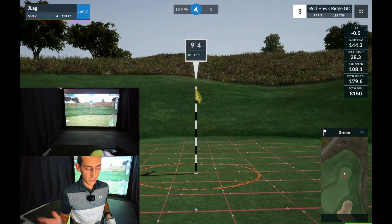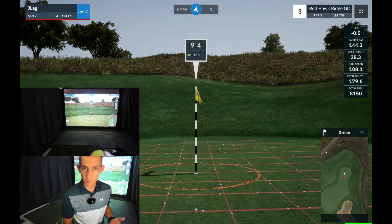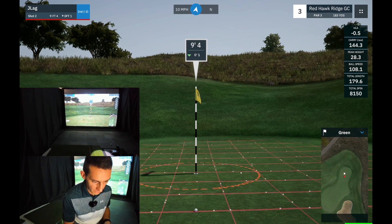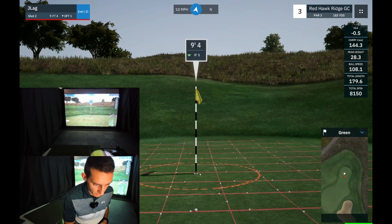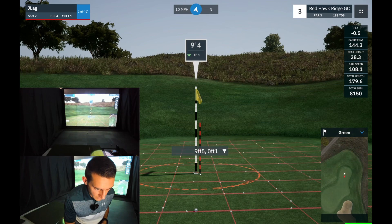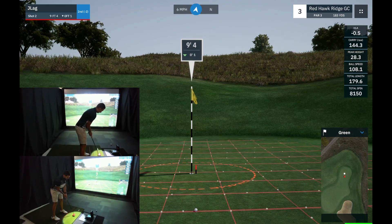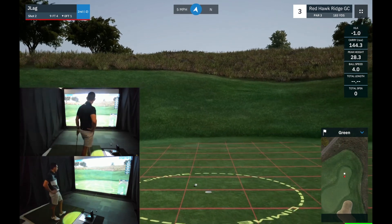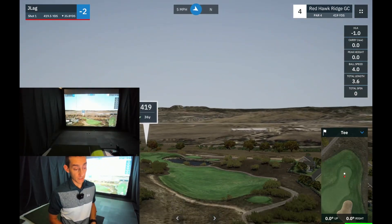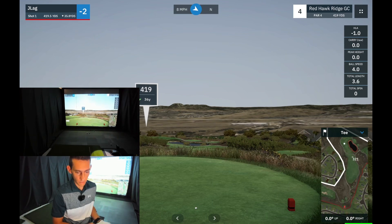Really happy with that shot. That hitting strip I made is just so good — it really takes the pressure off those shots where I like to hit down and through, and takes all the hit out of the forearms and elbows. We've got a nine foot putt, it is right to left downhill, so it's going to play about eight feet. I pulled that — I don't think I pulled it that much. It's a par, and realistically with that shot I should have been making it, but it is what it is.